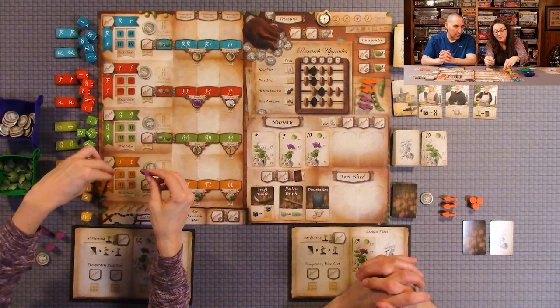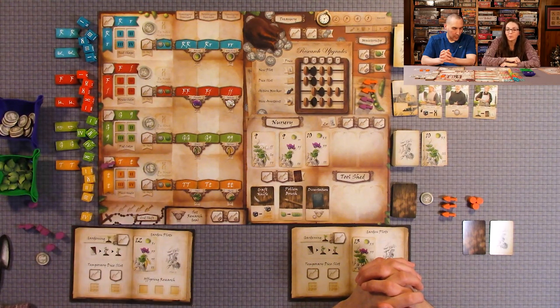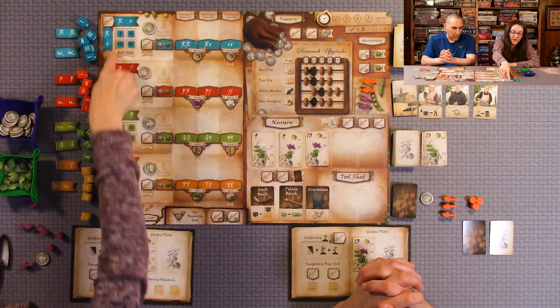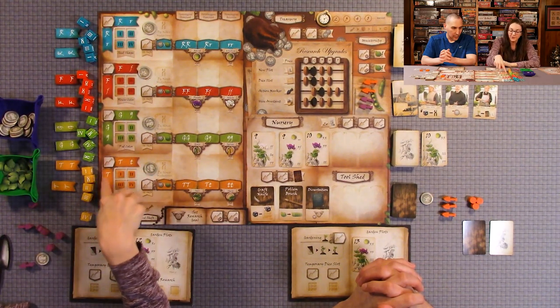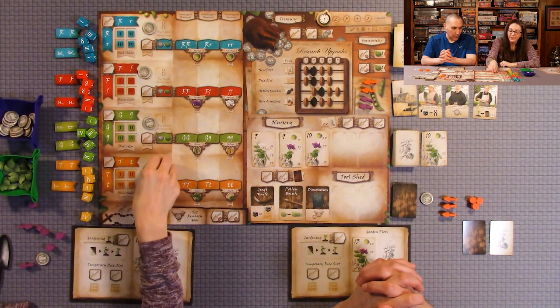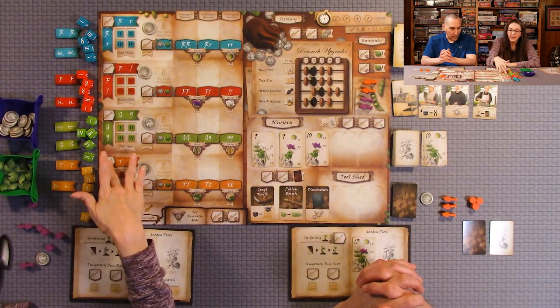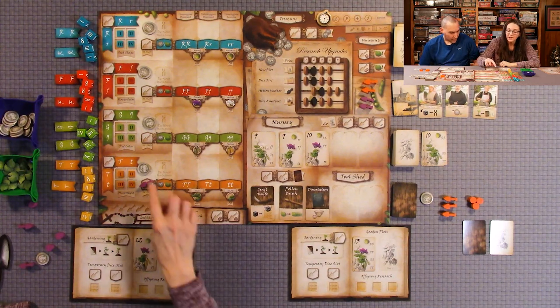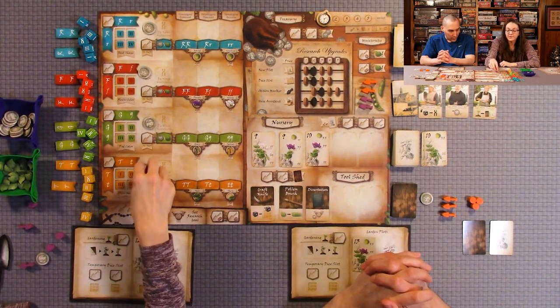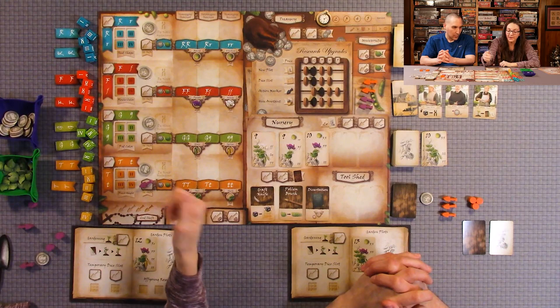You can also block an opponent: next turn, just put your worker there again without changing anything — it blocks them from removing it. It's the same for all colors. Wherever you place your worker shovel is where you can manipulate and put those gene tiles. Also, you get to take the coin that's there if there's a coin present when you place your shovel. These coins are replenished at the beginning of each round — there's only one per round.